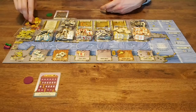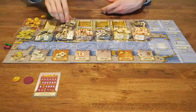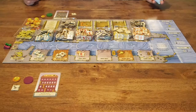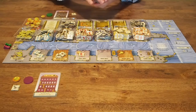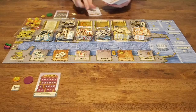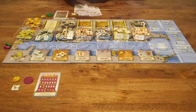Each player will also receive one five-franc token and one coal token to begin the game. The next thing to do is shuffle the special building cards and place them in their appropriate spot. After shuffling the cards you will deal out six, and those six cards will be placed as the game supply — the remaining cards will be put back in the box. This provides quite a bit of variability in the game and gives you a lot of replayability.